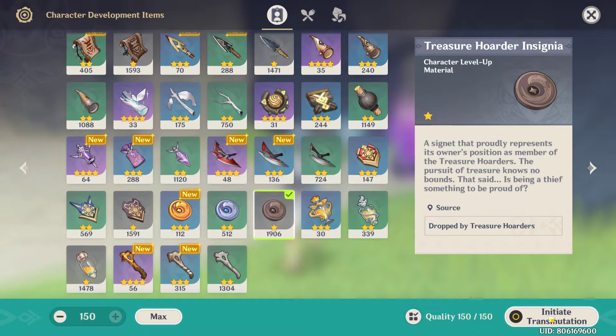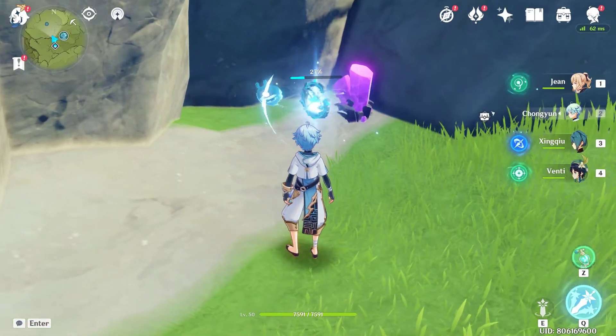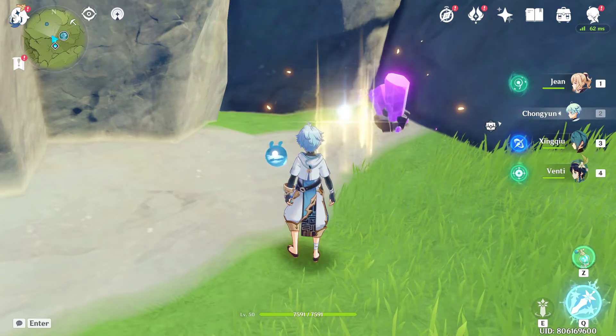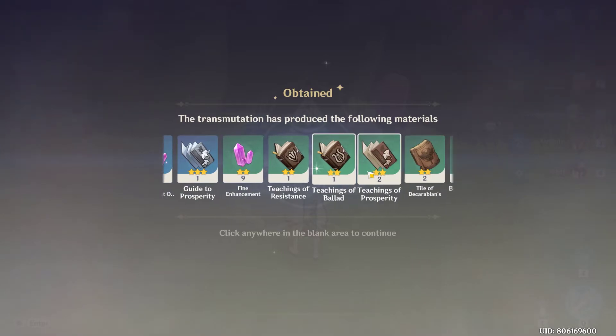Initiate transmutation — and this is how the magic happens! You can see the Electro Crystal is charging up our Parametric Transformer really fast, without us doing anything. And now we get our rewards, easy as that!